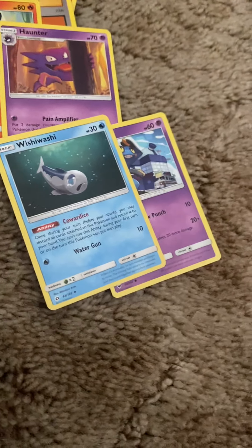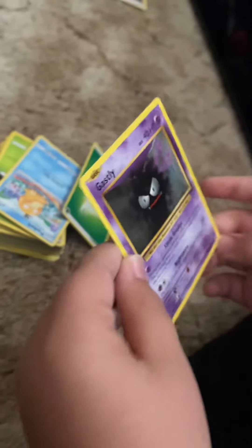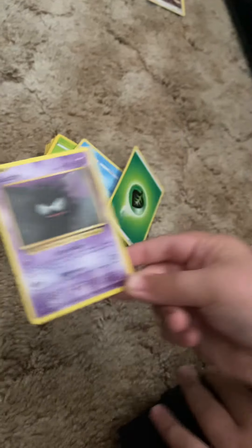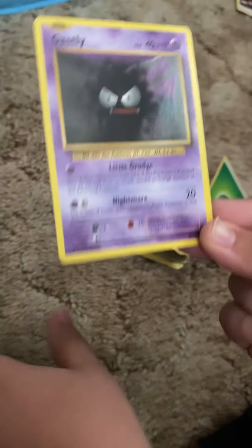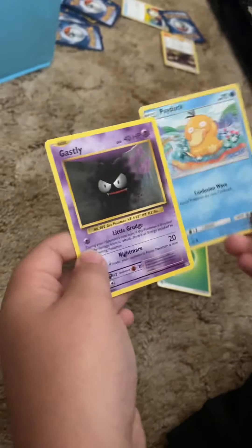Why are they so cute? They're so big when they're GXs or EXs. Gastly — when my dad was a kid. Because it's old, you can tell the font difference, look — like with the numbers, yeah.